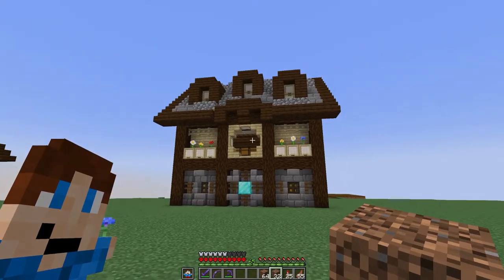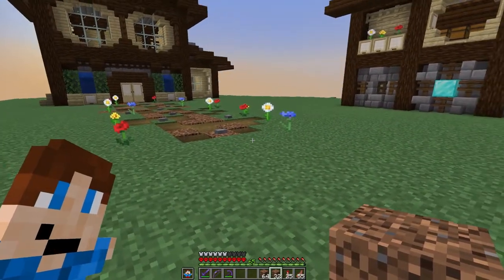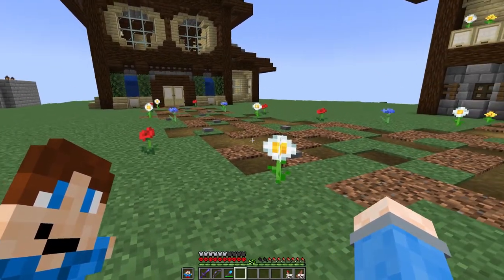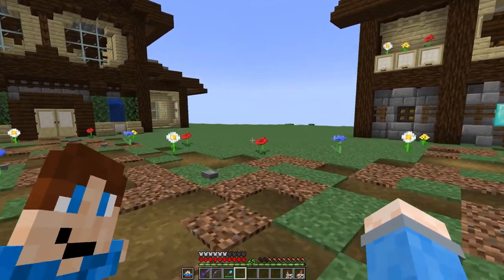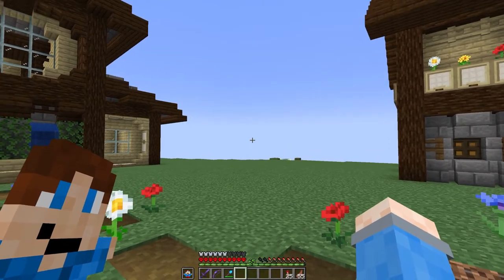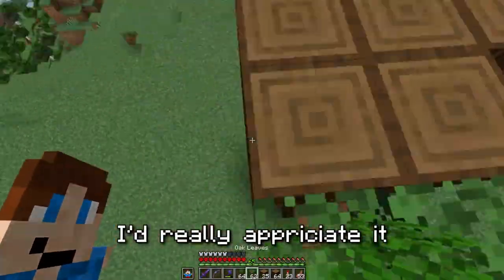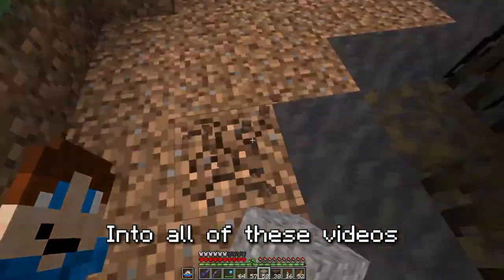Now that the storage house is done, I'm going to connect these two buildings with a nice pathway. And just like that, the path is going from my house to the storage house — except there is quite a bit of a gap in the middle, so I want to add some nature to fill in the space. And while I'm adding all this nature, I'd really appreciate it if you liked and subscribed because I put a ton of effort into these videos.